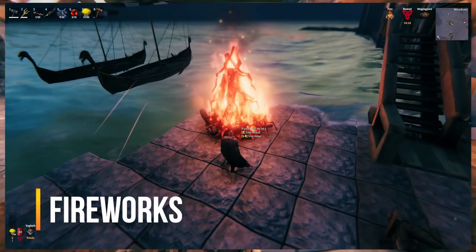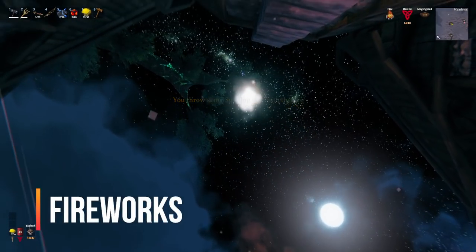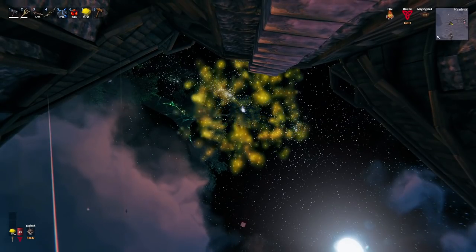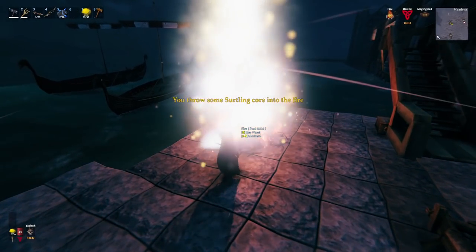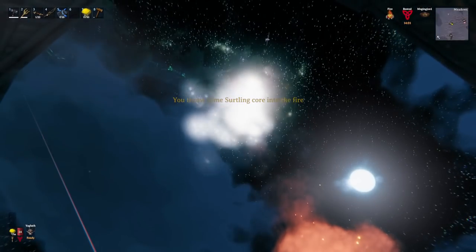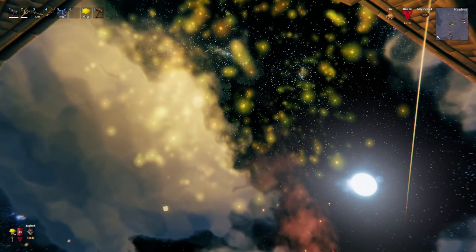Next — I know this is an old one, but people seem to forget — you can use fireworks in Valheim. If you throw surtling cores into a bonfire, you get this awesome shoot-off like a mortar or Roman candle. You can do a whole bunch at the same time for a ton of explosions. It makes me wonder if there are more items you can toss into things for effect, so keep on the lookout.